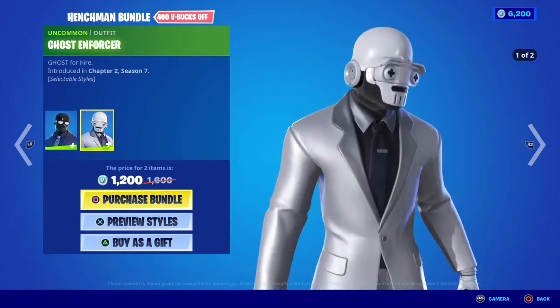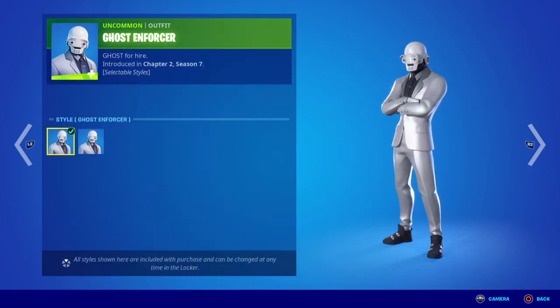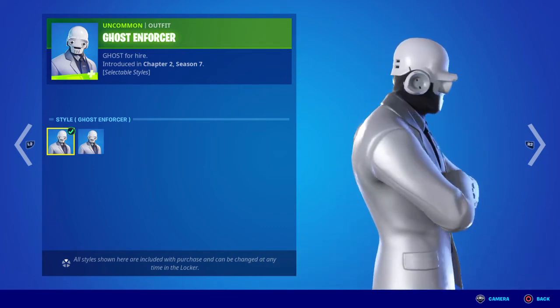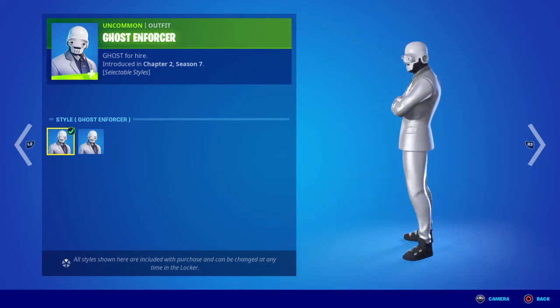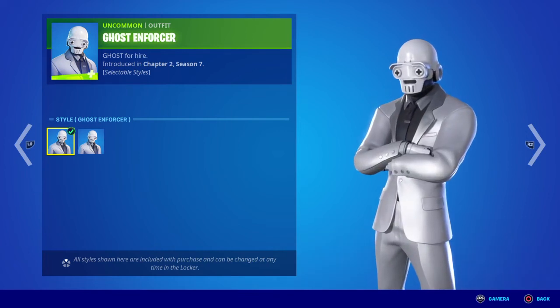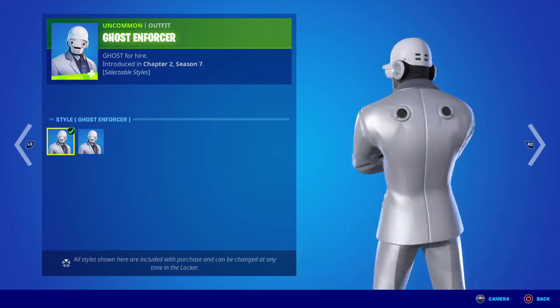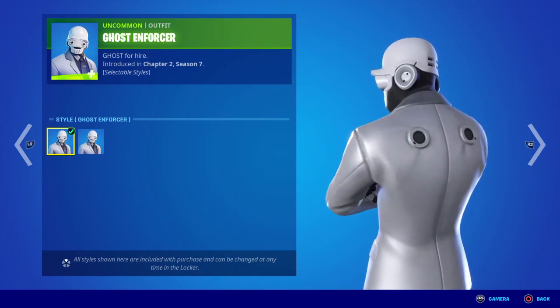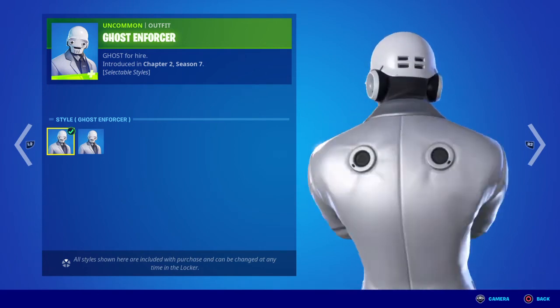Moving on to the second skin, we have the Ghost Enforcer. Again, first introduced in chapter 2 season 7. I always thought he had a white suit but it's actually silver — these are meant to be like Brutus' bodyguards, well, they were if you had him as a ghost. Absolutely love this skin. Could never figure out what those things on the back are, but they look cool — probably magnets for like a jetpack or something.